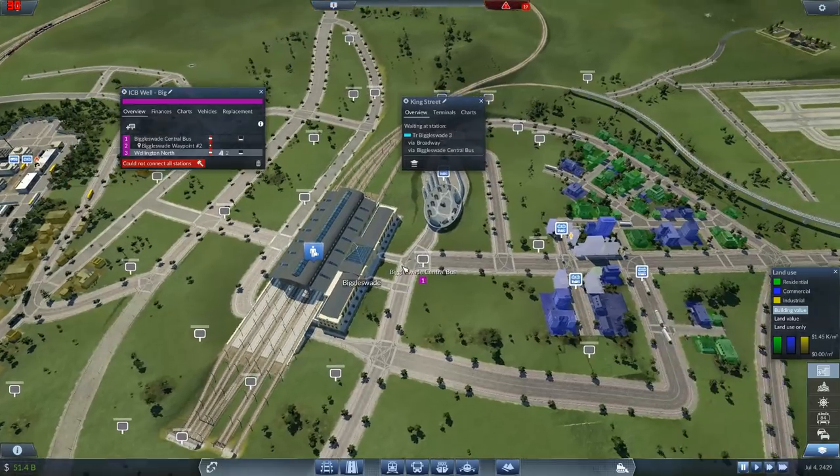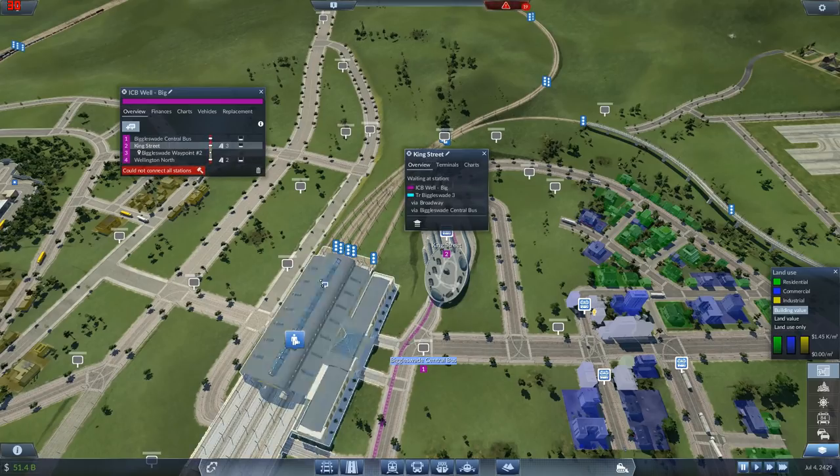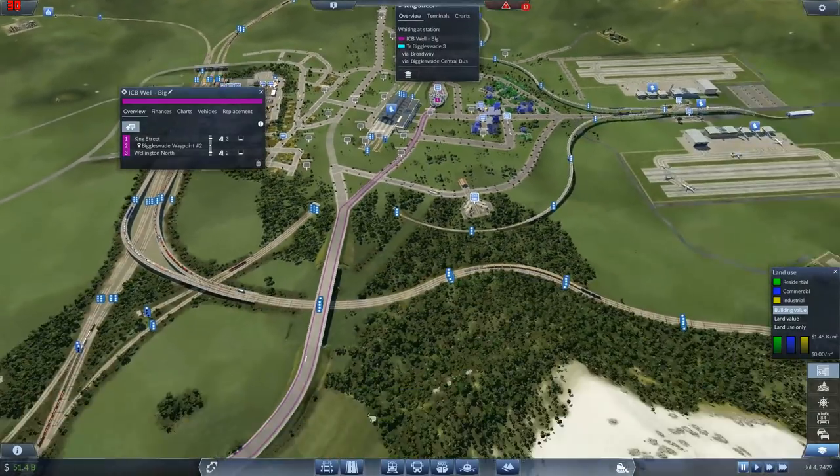It used to go into Wellington Central Bus Station - you're not going to go in there anymore. You're now going to go into... oh yeah, it accepts buses as well. I assumed it would be, but it is called a tram station. Let's get rid of Biggleswade Central Bus Station. So that comes in here.